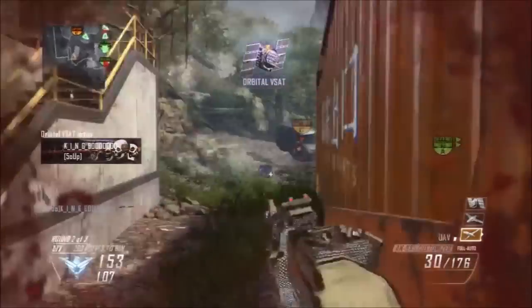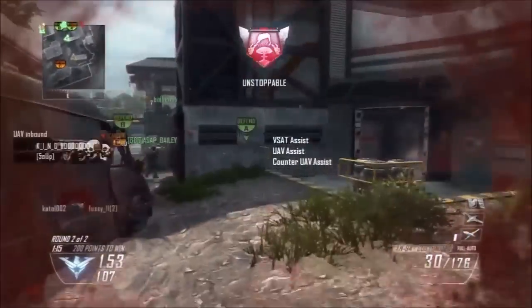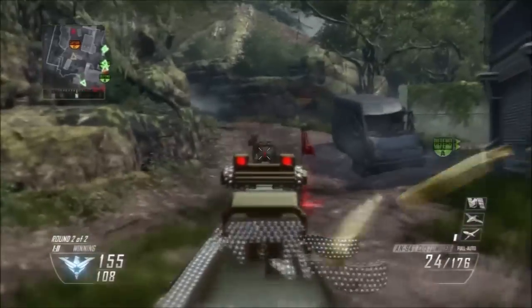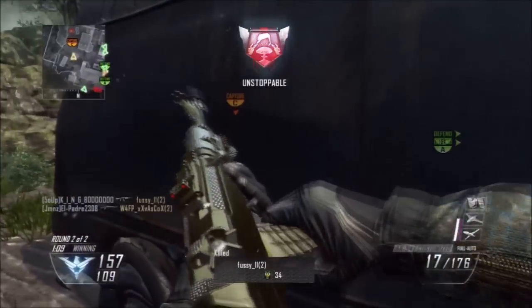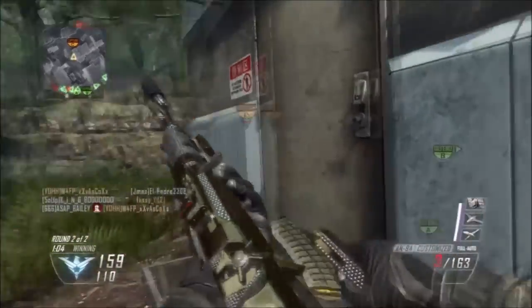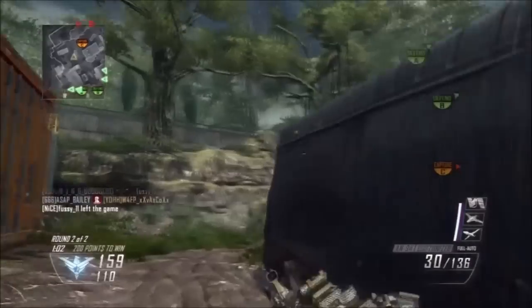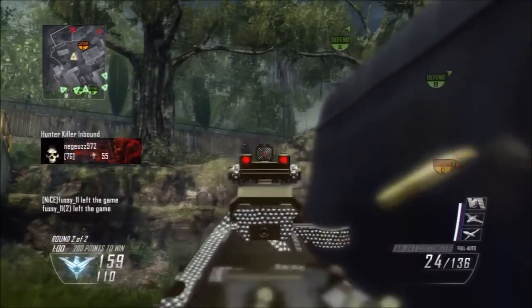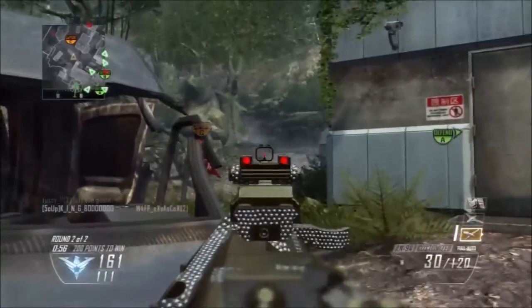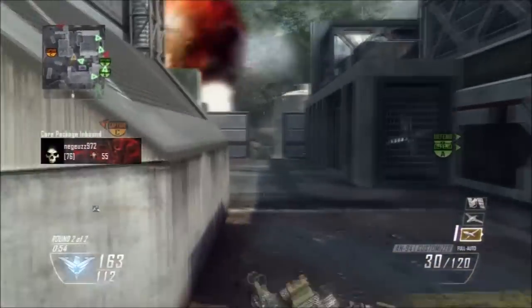The fourth tip is about play style, and this is a really important one. When you're just starting out getting your streaks and aren't comfortable moving around the map all the time — I'm like this sometimes too — I don't always go balls deep into the middle of the map on the B flag. I tend to stick to the edges of the map most of the time because it's easier to pick people off going for the objective, and that means more kills and cycling streaks.